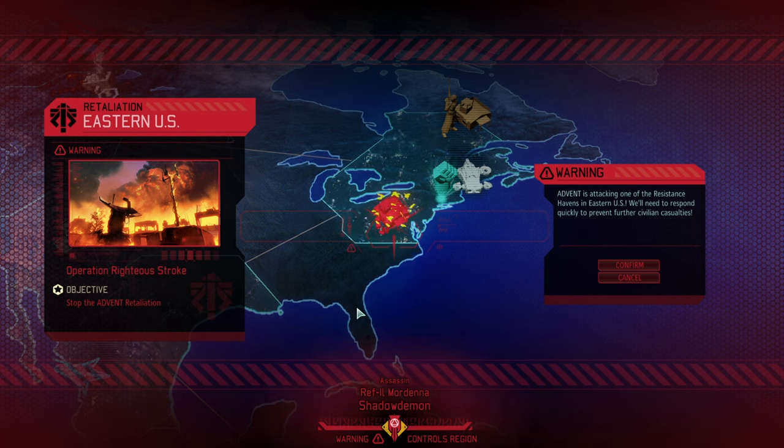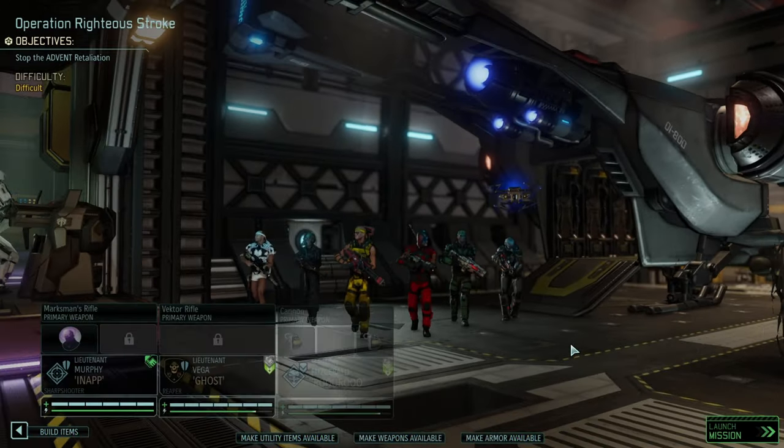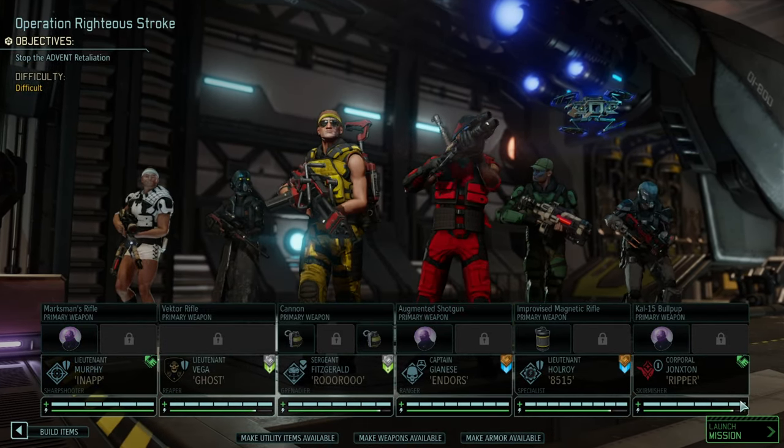We are at Operation Righteous Stroke, trying to maneuver through the next retaliation mission. We're at a point where enemy hit points are building up more and more, which is why we're taking classes where we already have upgraded weapons. We're getting our predator armor upgrade very soon, which gives us way more utility items, and on top of that we'll upgrade all weapons, potentially all the way up to plasma.